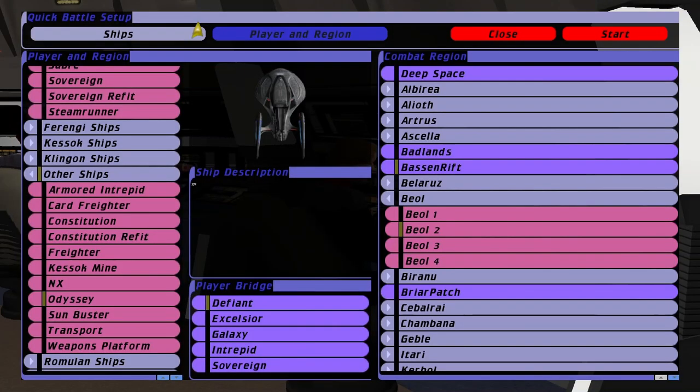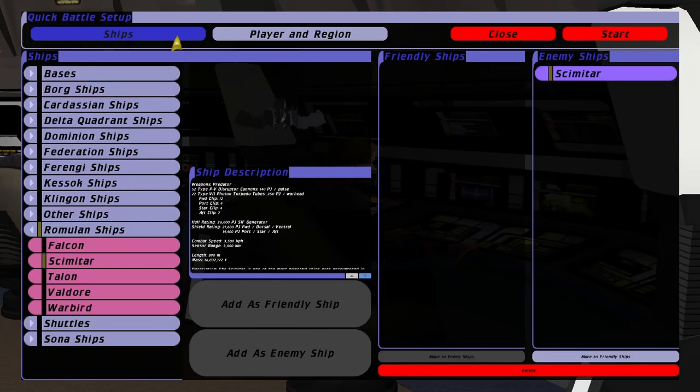Hey guys, RetroBadget here. In this video we're going to put the Enterprise F up against the Reman Scimitar in Bridge Commander Remastered. I'm very interested to see what happens here.